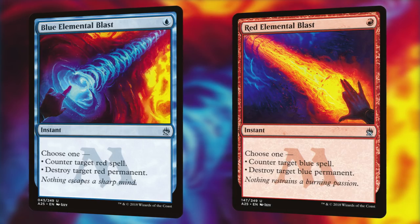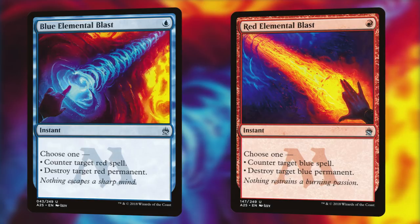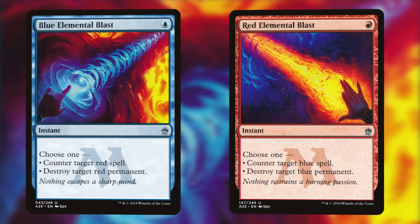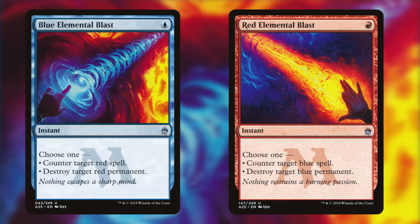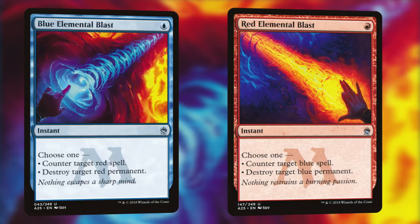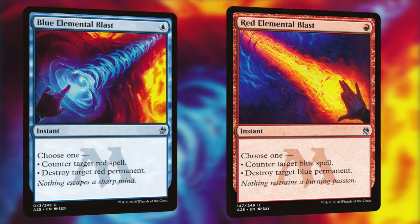Next up, we have two cards for the price of one: Blue and Red Elemental Blast. Blue Elemental Blast is an instant for one blue mana that says: Counter target red spell or Destroy target red permanent. Red Elemental Blast is the exact opposite — for one red mana, Counter target blue spell or Destroy target blue permanent. These are very powerful one-mana instant-speed answers, comparable to Hydroblast and Pyroblast, two of the most played sideboard cards in the format. Now 95% of the time they are functionally identical, with the main difference being that Hydro and Pyro Blast can target any spell or permanent, which matters in a deck where cast triggers matter like Blitz. There's also the niche that you can cast Blue or Red Elemental Blast around a Flag Bearer, where normally you'd have to target them with Pyro or Hydroblast.